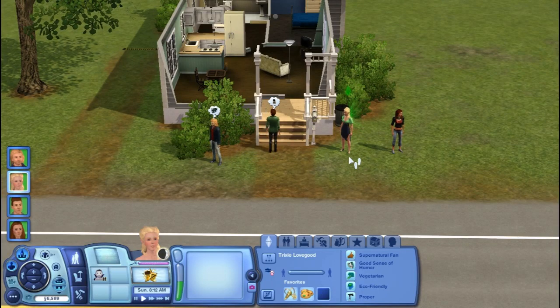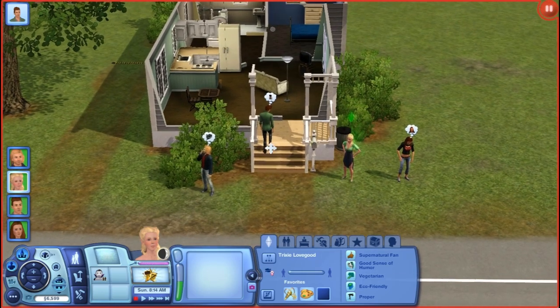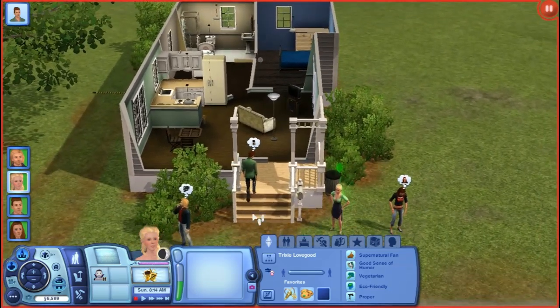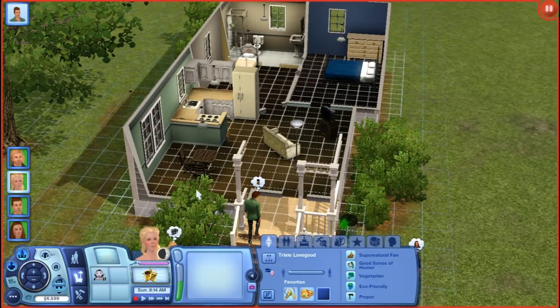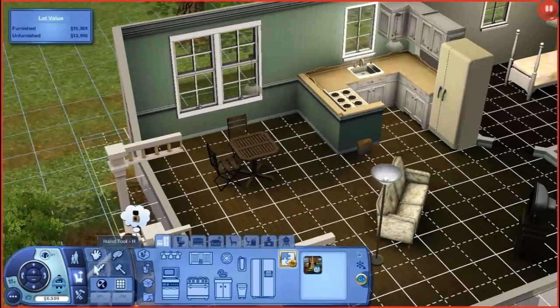Hey guys, welcome back to Let's Play The Sims 3 Supernatural. Thank you guys for watching the first part - you guys seem to like it, so let's get on with it. In this part we're just gonna customize the house, get them their jobs and all of that. I'm gonna keep everything pretty cheap so I can buy a house as soon as I can.